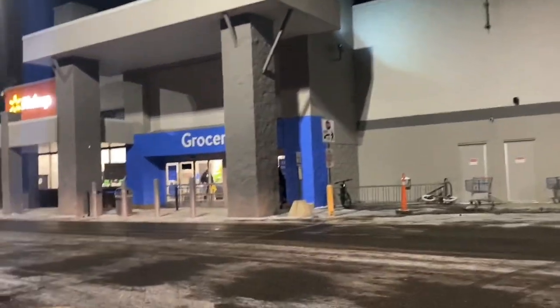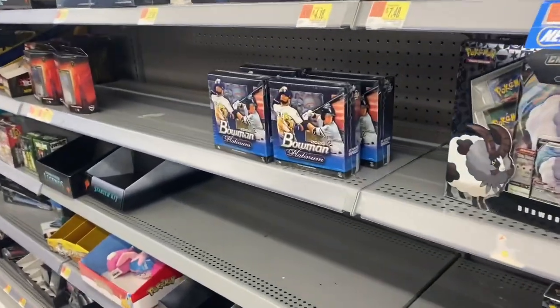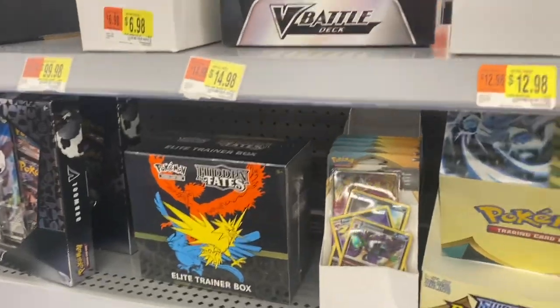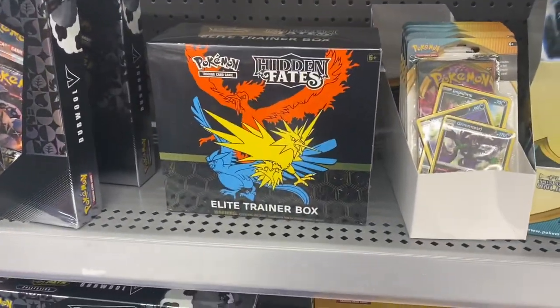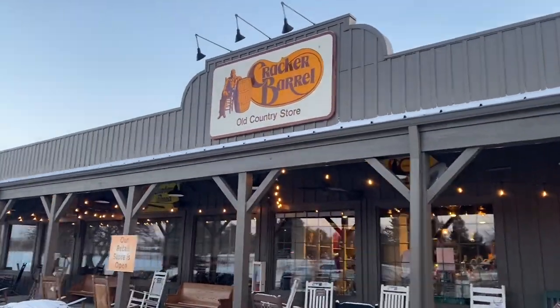Yo, what is going on guys — we went out in the wild hunting for cards and started our trip off at this Walmart. There weren't any sports cards, but we were able to find a re-released Hidden Fates Pokémon Elite Trainer Box, so we grabbed that and started the morning off on a nice note.